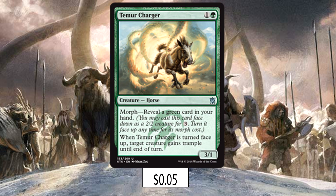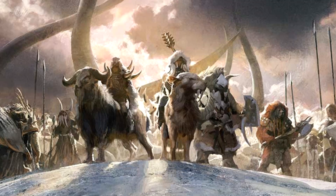Our other two-drop is Temur Charger, a morph horse that fits perfectly here. It's another early drop but this time an aggressive one. You can play it morphed, but even face-up a 3/1 is going to do a lot of damage on its own. Once the Sun Mare hits the battlefield, a 3/1 with indestructible is pretty terrifying. There weren't very many options at the two-drop slot for horses, so it's good that the Charger was there.